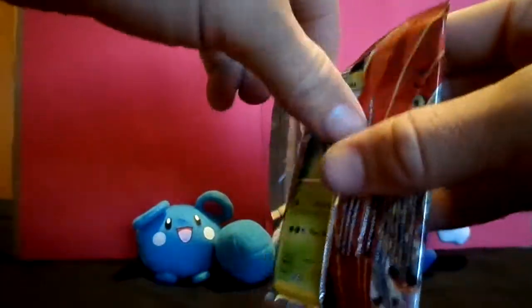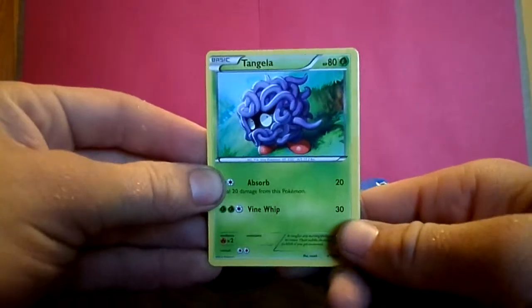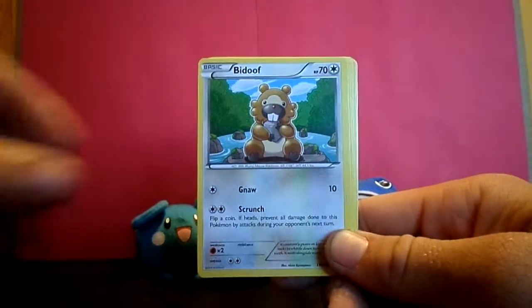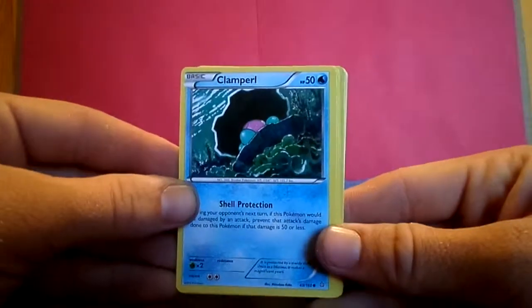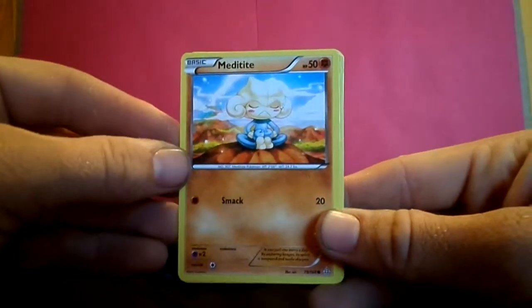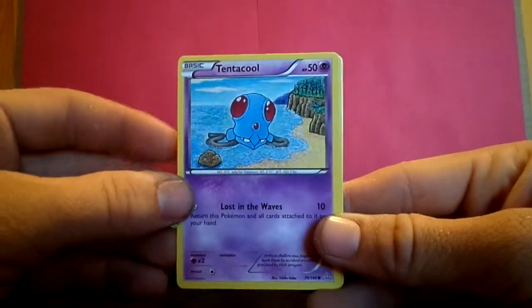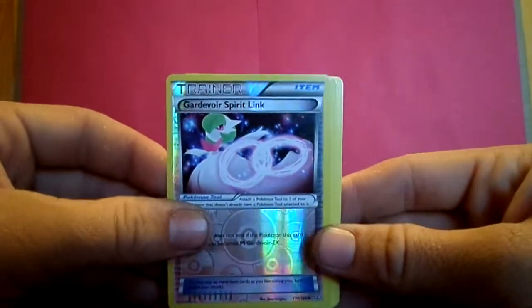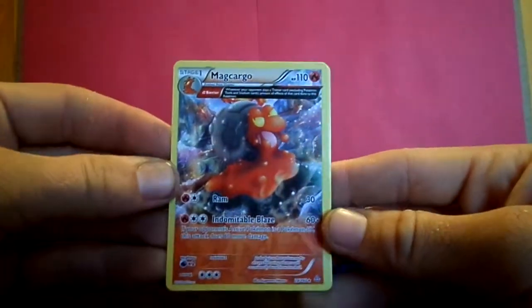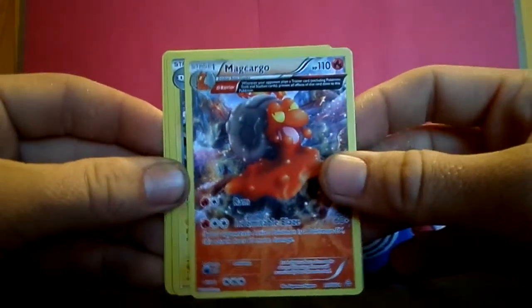I'm going to start off with this one right here. We have Tangela, Bidoof, Clamperl — he's snoozing in there — Meditite, and a Tentacool who's been washed up on the shores, looks kind of lonely. Gardevoir Spirit Link — we need to pull a Mega Gardevoir out of here, that would be amazing. Magcargo full art card — this is fantastic looking, oh that is cool. I don't think I've ever pulled one of these either, that's really neat.